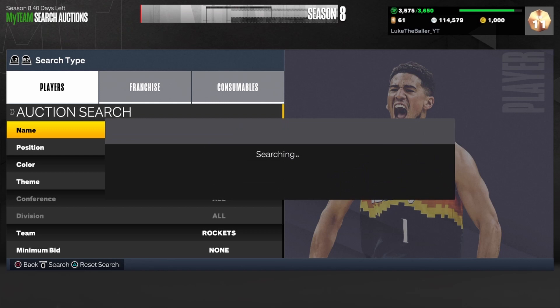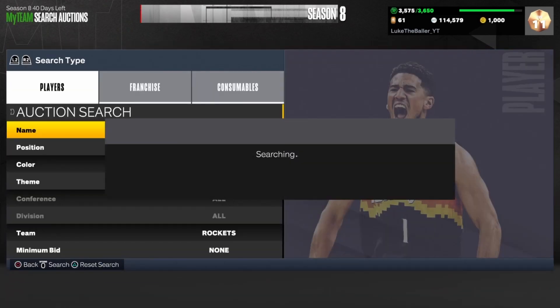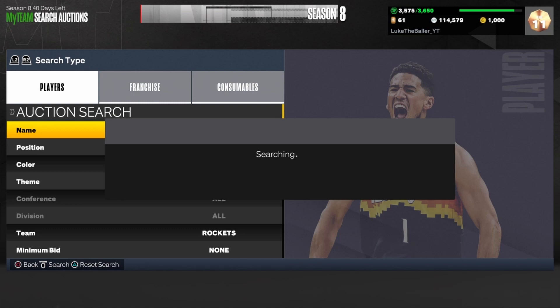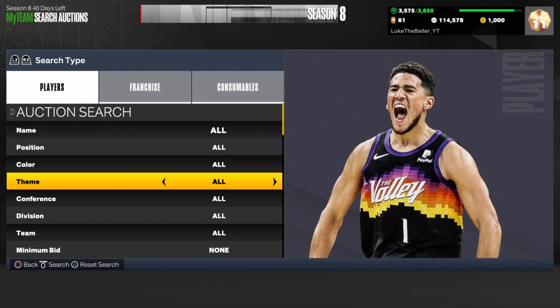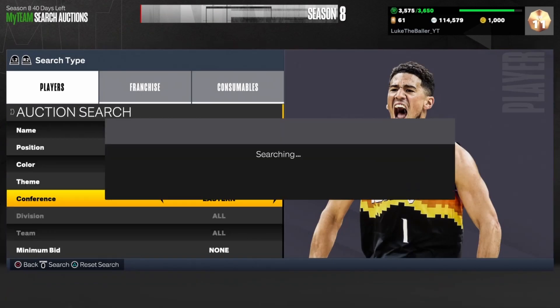If you have a little bit more MT — I've actually lost a lot of MT because I've been getting so many snipes and have bids selling, so I have MT on the way. The next filter is the Invincible Eastern filter. Set your theme to Invincible and your conference to Eastern. As you can see, pretty much all of these cards are snipes.